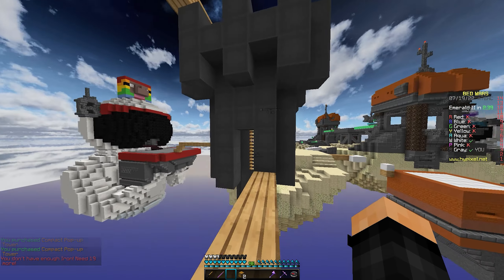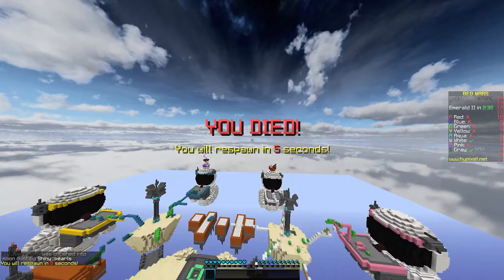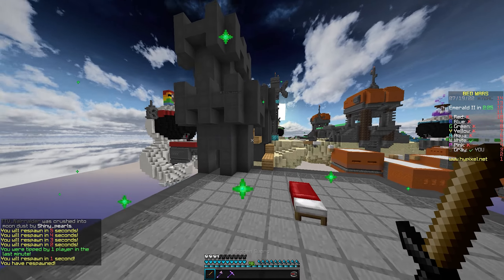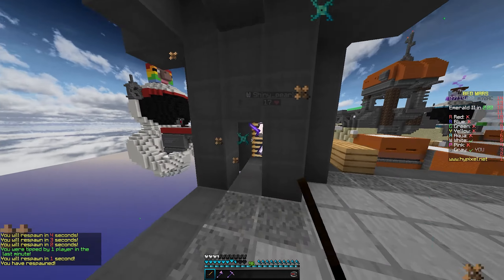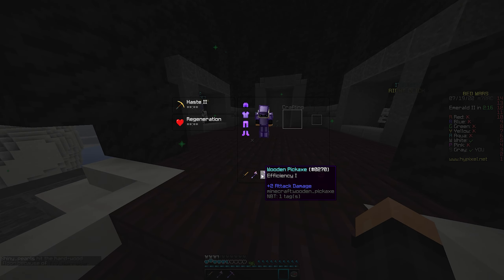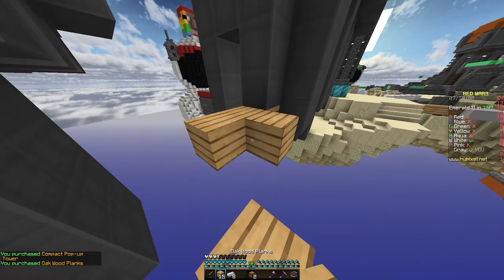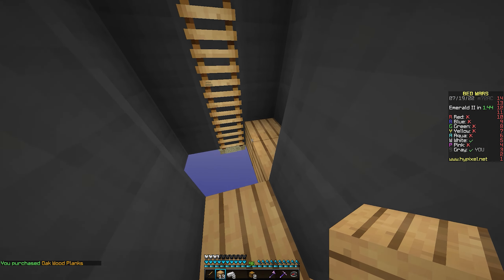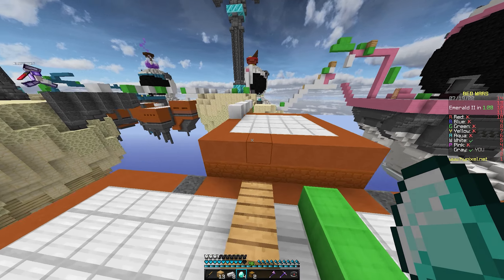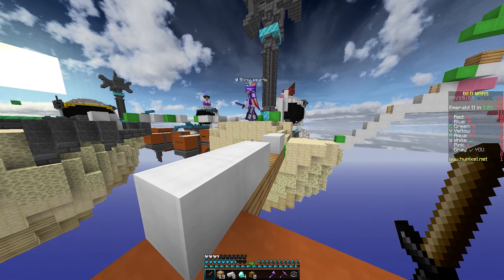White's here. They killed me. My bed's going to be broken here — or not. This protection two right now is saving my bum. White's going for emeralds — this is kind of our chance to break their bed. I need to go do that. Yeah, they're panicking. They're going to make it back before me — that's so unlucky.